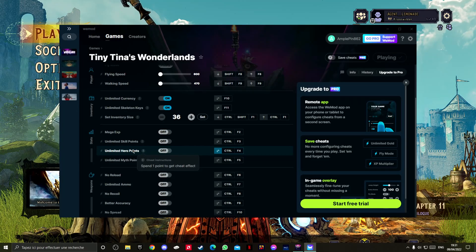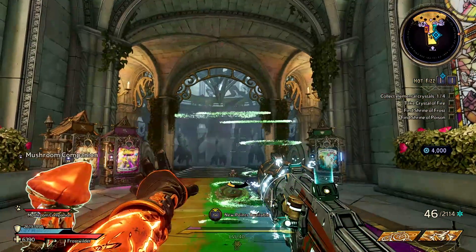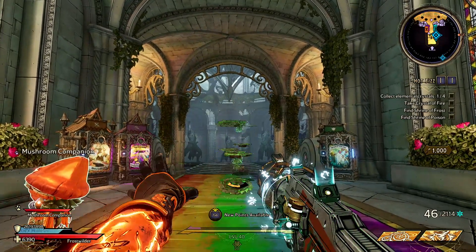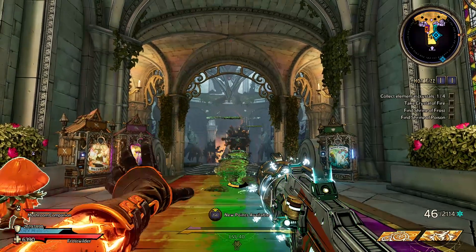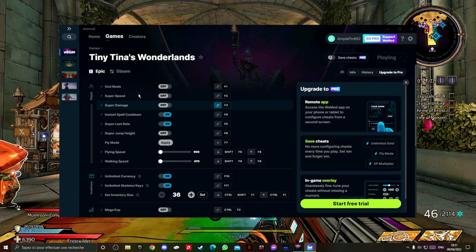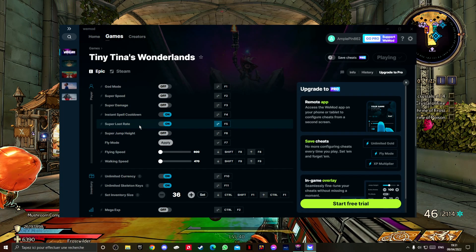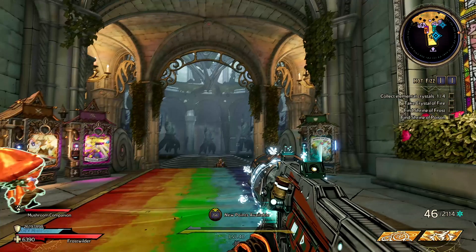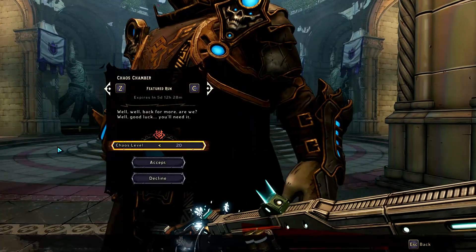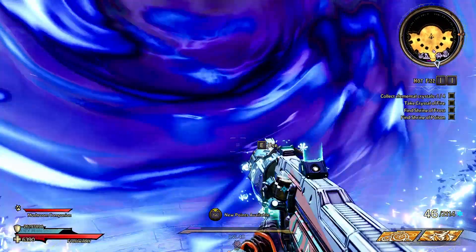Instant spell cooldown is pretty straightforward — I don't have to wait for a cooldown and I'm just melting enemies. For super loot rate, every single kill gives you a guaranteed legendary, so I'm just doing a quick run.